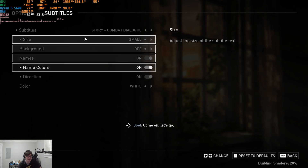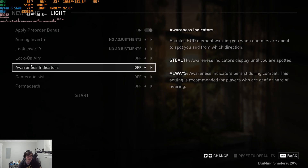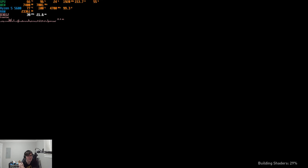It does take a bit of time to build shaders, which is fine. We've already done subtitles, everything's good there. I like how they have a lot of options. I kind of just want to jump into it. We'll do light — light's fine. Shaders haven't been built yet, and I'm not going to sit there and wait for shaders to build.